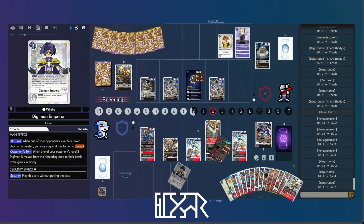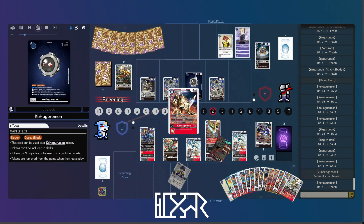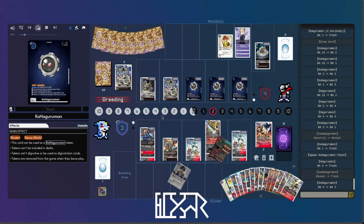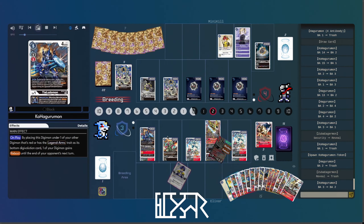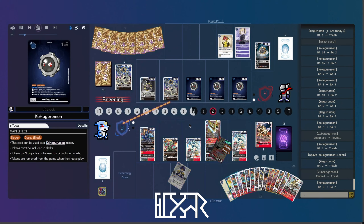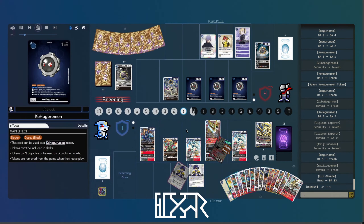I guess maybe he's trying to save them for when he actually builds a big body. Because getting rid of a Hagurumon here isn't massive. It's not like this Ragnar Lordmon unsuspends when you swing. I think I'm just explaining to him that the Kohagurumons can't attack — he was adamant that they could. I'm just like, bro, it's on the card. It's on the token as well. Just hovering it there — yeah, the Kohagurumons can't attack players. Actually, I don't even think it can attack, just period.